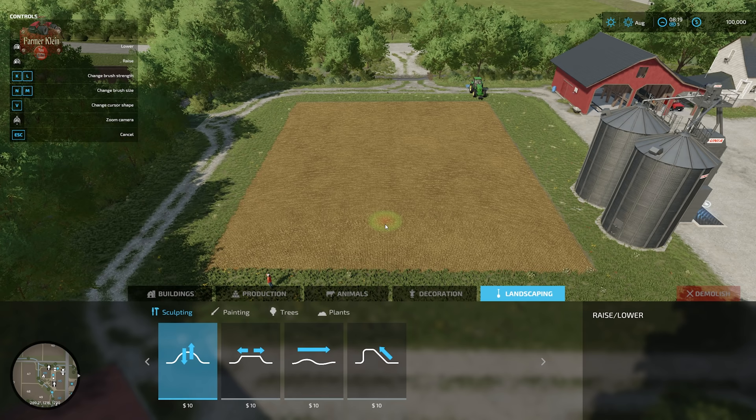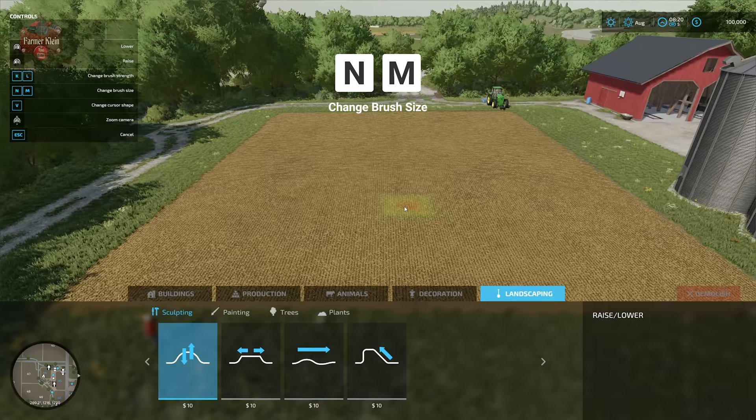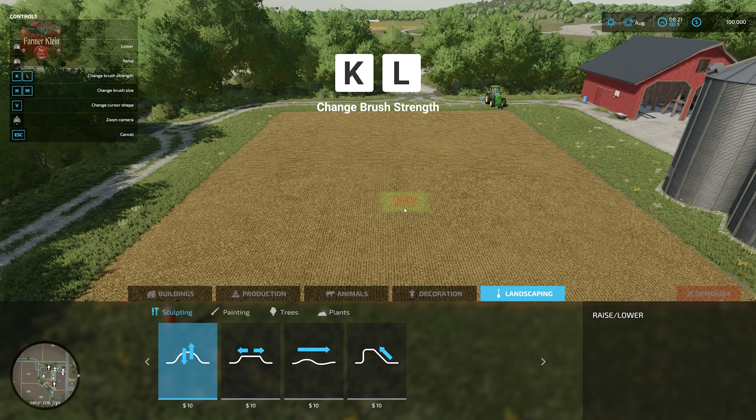We also have the ability to change our brush shape with V — right now it's a circle, but we can make it a square. We can increase or decrease brush size with M to go bigger and N to go smaller. K and L is a new addition in version 1.2: the ability to change brush strength — L will increase it and K will decrease it.